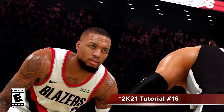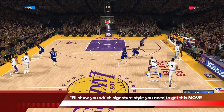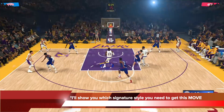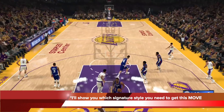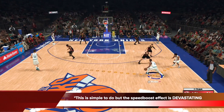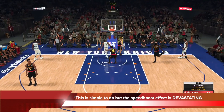Hey everyone, this is Sam and welcome to my 2K21 tutorial number 16. Today I will show you which signature dribble style you need to get this move. You see that crazy speed boost there? That's the one you want. That's the best speed boost in 2K21. This is simple to do but the speed boost effect is absolutely devastating.